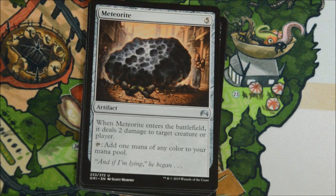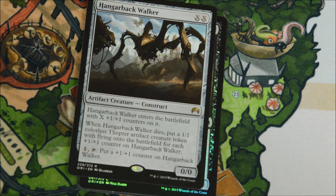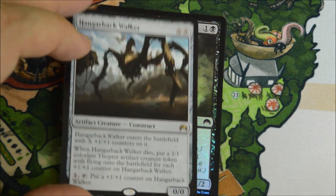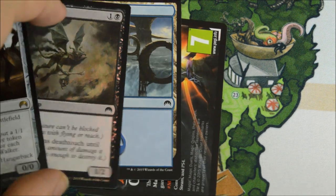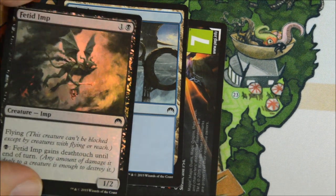Ravaging Blaze. Gold Forge Sentinel. Sentinel of the Eternal Watch - which is an absolute beating in Limited. And Outlast Colossus, another good limited card. Sphinx's Tutelage. Meteorite. Valoran Wardens. And our rare is a Hangarback Walker. Awesome card, seen tons of play. Just printed in the Battle for Zendikar event deck, so if you need a copy or four, pick that up. And we got a Foil Fetid Imp as well.